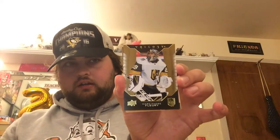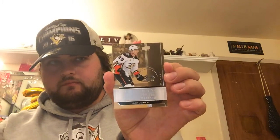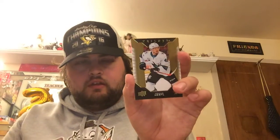Pack three: first up a Trilogy Marc-Andre Fleury card — not too sure if these are gold or just base. Next up a Rookie Rendition, Max Jones for the Anaheim Ducks. Then we have a Teddy Blueger Trilogy Rookie Rendition — it is numbered, number 98 out of 799. That's a nice card. And lastly we have a Thomas Hertl San Jose Sharks card.